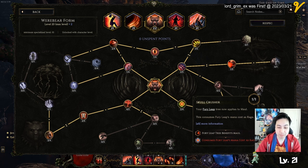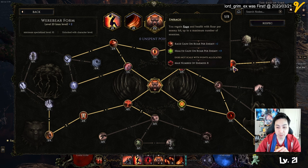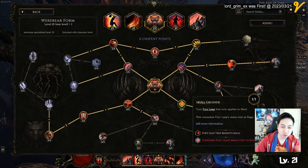Soulcrusher would allow your fairy leap tree to actually be applied to your maul. From there, you probably want a few of these things just for sustain so you stay in bear mode. This one - when you roar, you get rage. And then when you hit a stun, you're going to hit stun with this maul and it's going to give you rage as well.